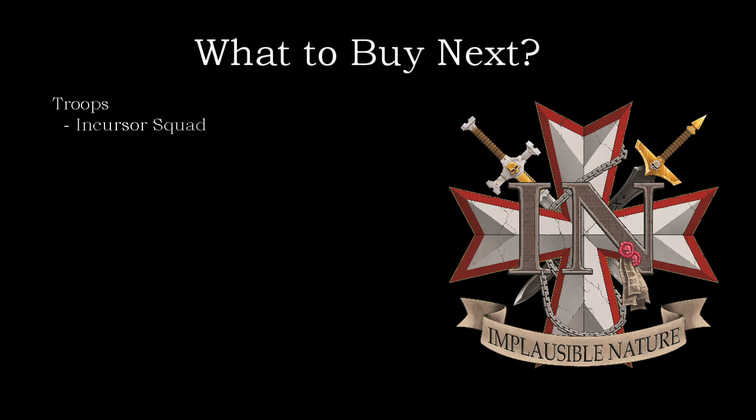The Incursors box runs about $60 on the GW website — you might find it cheaper at your local game store. You get 10 Incursors, which means you can split the box in half to give you two five-man units to synergize with your 10-man Assault Intercessor squad. By doing this, you can have two units that will use Concealed Positions up the board and provide a potential first-turn charge to your opponent's front lines. Alternatively, if the mission demands it, you can use them to claim objectives early and get those precious points right off the bat — they demand a response from your opponent.